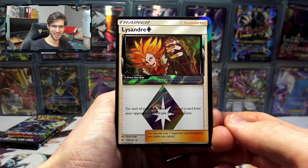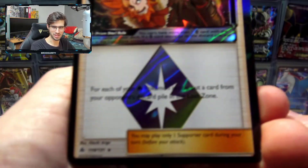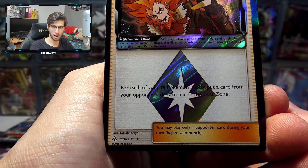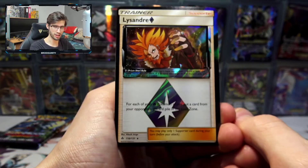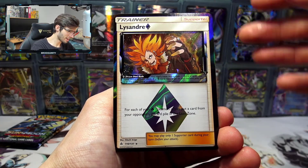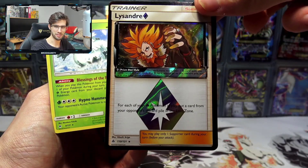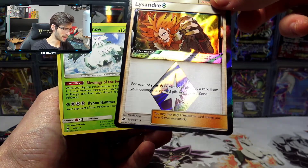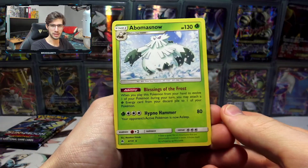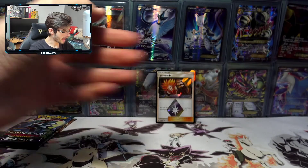I saw the black border — I'm like okay, I see you. It's a crank code, but nice. We got a Lysandre's Prism Star. It says: for each of your fire Pokémon in play, put a card from your opponent's discard pile into the Lost Zone. For those that don't know, the Lost Zone is basically out of play — it's gone for good. It's like the ban hammer, which might be a bit of a meme referencing Lysandre's Trump Card from Phantom Forces, which got banned. So they created a Prism that bans cards — that'd be kind of funny if that was the reason. We also got an Alolan Sandslash with 130 HP, Blizzard Bomb and Hyper Fang.